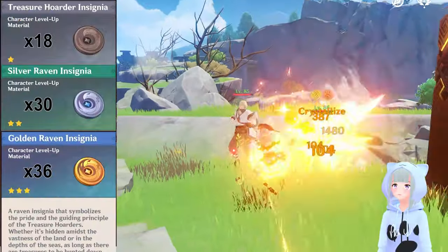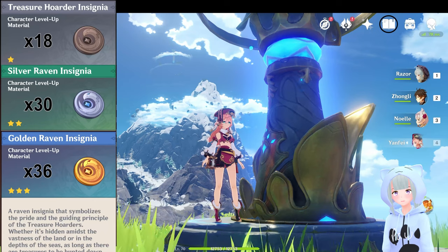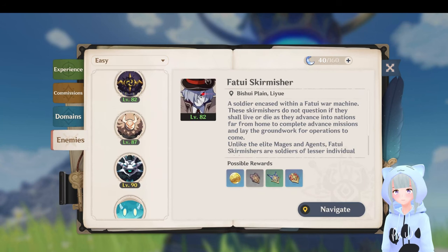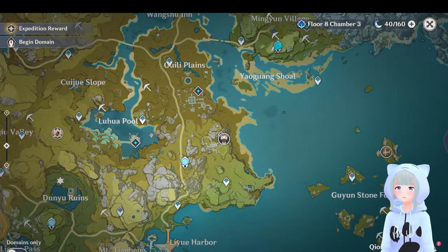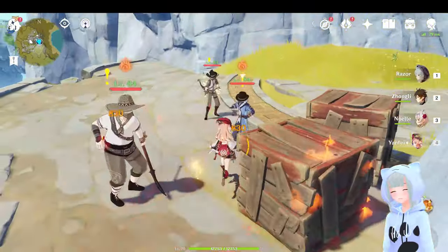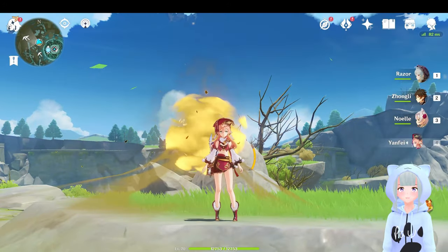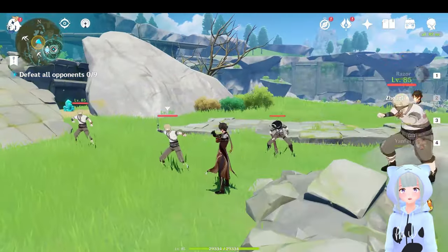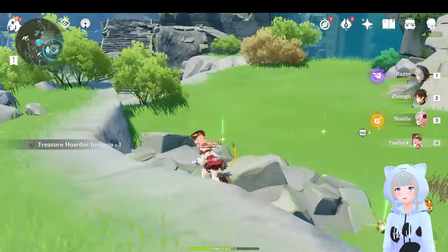Now to check out the insignias: you'll need 18 of the Treasure Hoarder insignia, 30 of the Silver Raven, and 36 of the Golden Raven. You can navigate these on out by heading up to your Adventurer's Handbook, searching for enemies, and they're listed at the bottom — just navigate them on out, it'll pop up on your map, and you can rinse and repeat until you're out of Treasure Hoarders. Another great way to farm these is through the different ley lines, as they spawn these quite frequently. I'll pop a link below to which ley lines spawn which enemies, so it's a little more efficient. You don't need to open the ley line at the end to pick up all the loot.